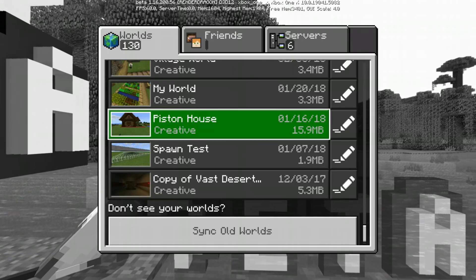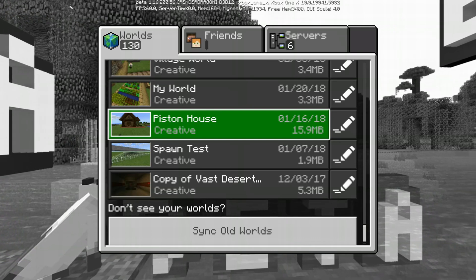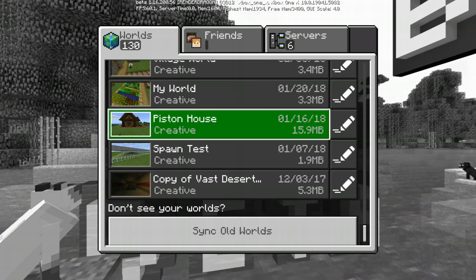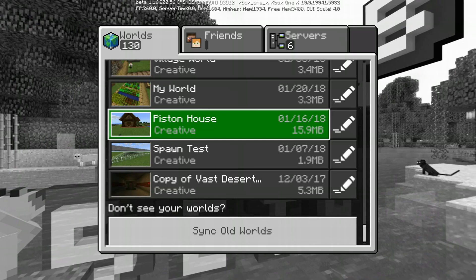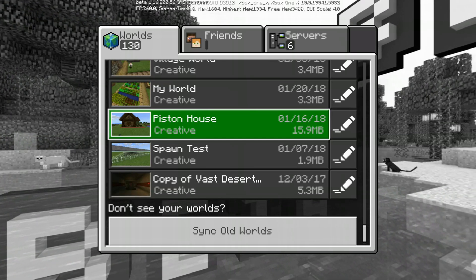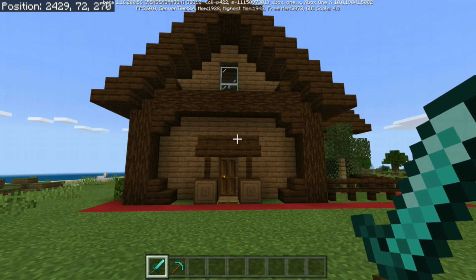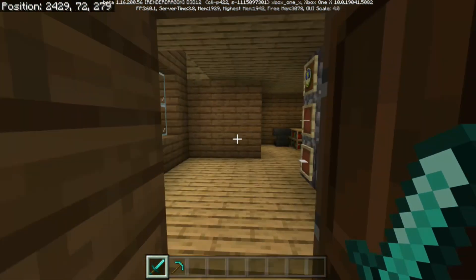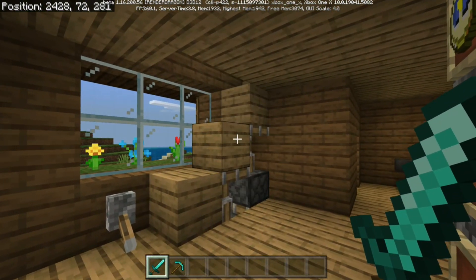Since we're already taking a trip down memory lane, I did find the original world where I made this piston house. As you can see, it is dated 1-16-18. So yeah, that's almost three years ago also in a couple more months here. Here we are almost three years later — my first one-chunk redstone piston house. If we head inside, I believe the staircase was right here. There it is.